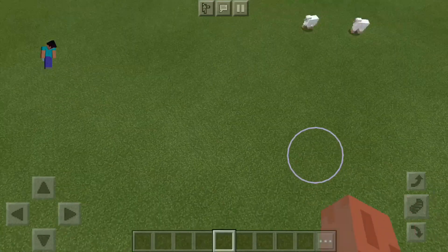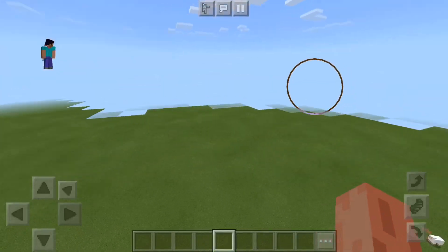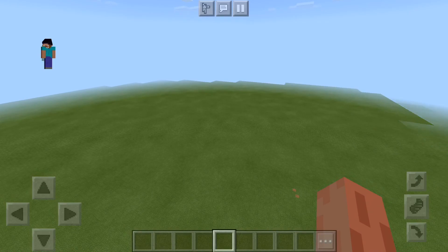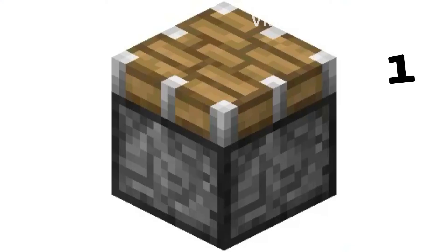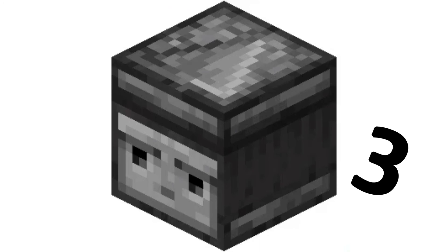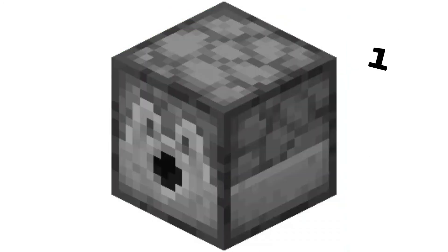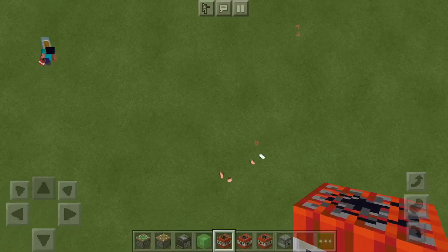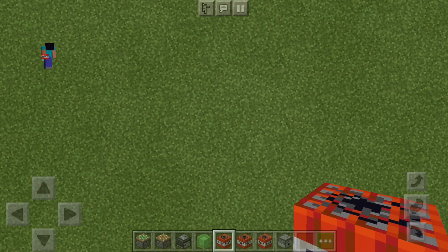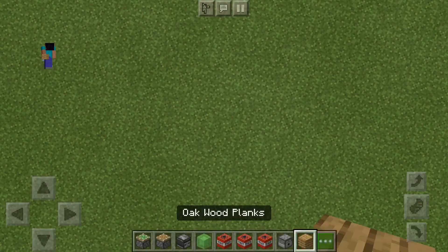What is up guys, jittermaster Aiden here. Today I'm gonna be showing you how to make a quick simple TNT bomber, and you can use it to troll your friends and just have fun. So what you want to do is grab a block of your choice.